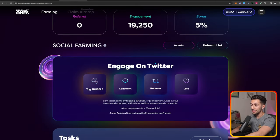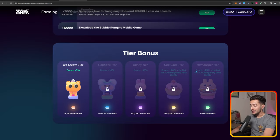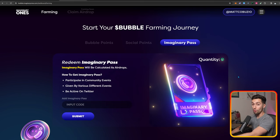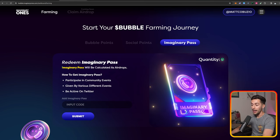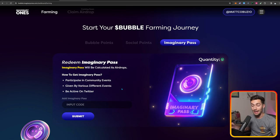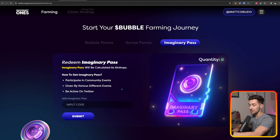One of the best ways to rank up besides doing all the tasks is to refer your friends. The sooner you sign up, the sooner you can send out your referral link. Getting to one of these tiers will allow you to get a slot in a raffle for Imaginary Passes. Under the Imaginary Pass tab, you can see that you can redeem Imaginary Passes as airdrops — having one or more will immediately qualify you for some bubble airdrops. You can earn them through community events, giveaways at various events, and by being active on Twitter.